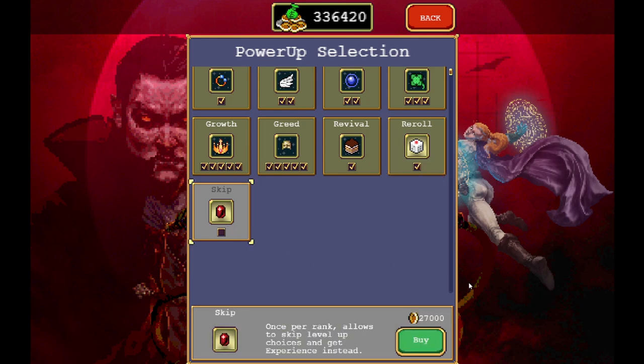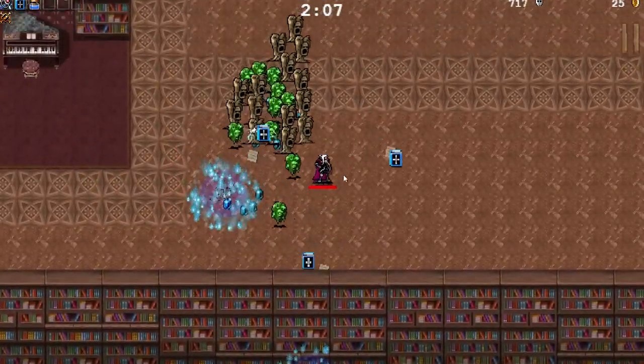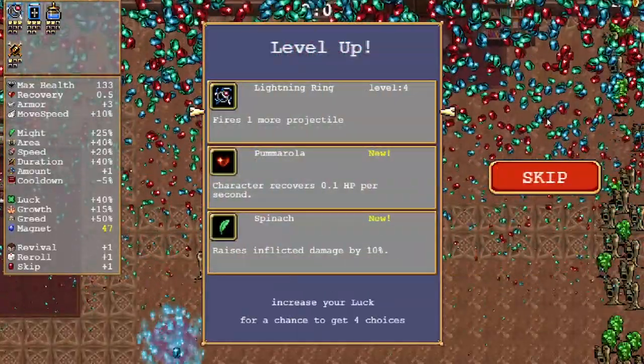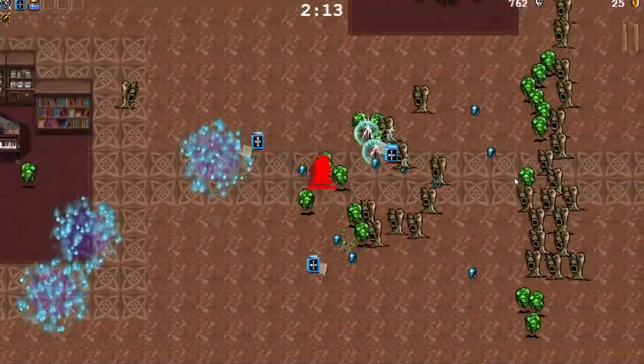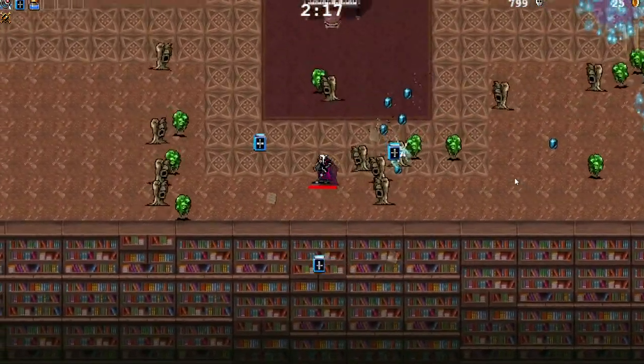When you level up, you will now have the option to re-roll or skip your level up options. When you re-roll, it'll re-roll the selections, and when you skip, it'll skip your current options — skipping also gives you a little bit of experience so you can get to the next level faster. Both of these are pretty convenient if you're trying to get a specific build going but it fails halfway through because of bad RNG.